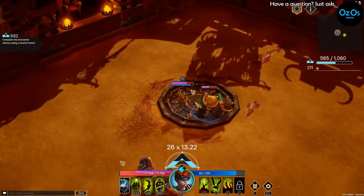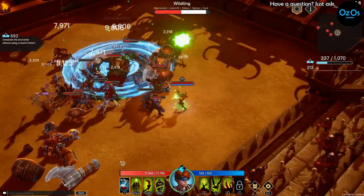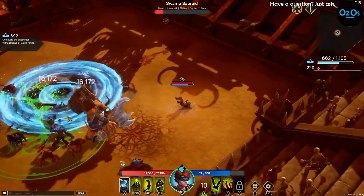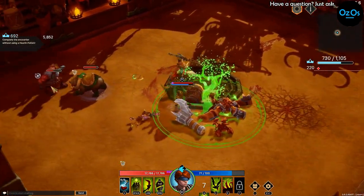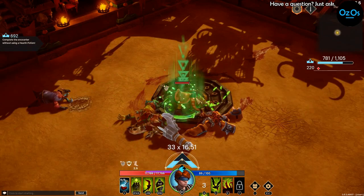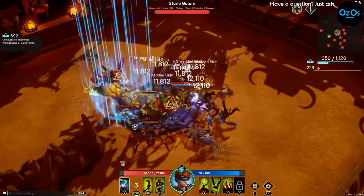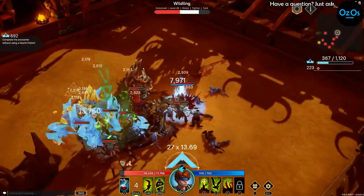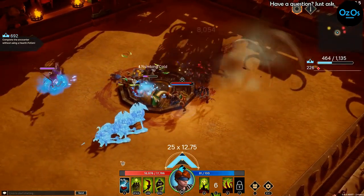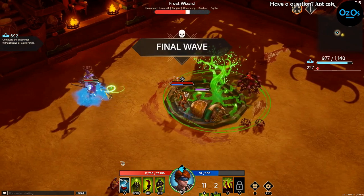The gauntlet boss likes to teleport around, so it'll be a little tricky when he comes out. Drop the tree while waiting, and go inside to get some health before the final wave. Watch out for the yellow elemental — it will silence you, so try to knock it down as fast as possible. The final wave is coming; try to get that guy cleared.